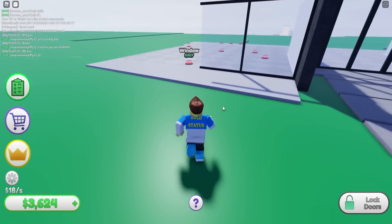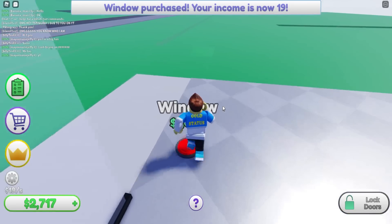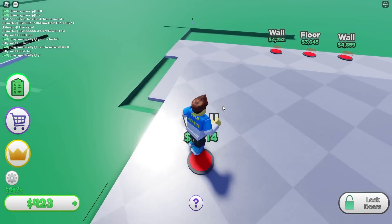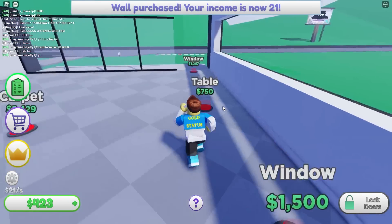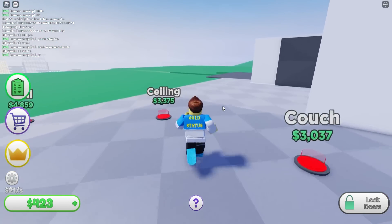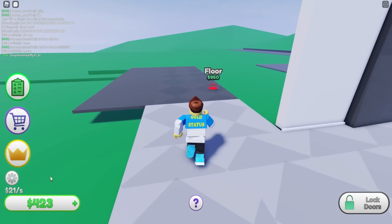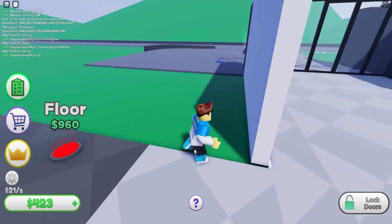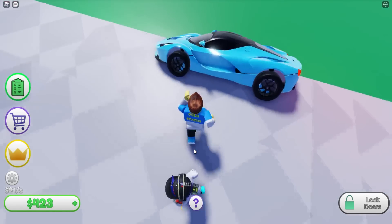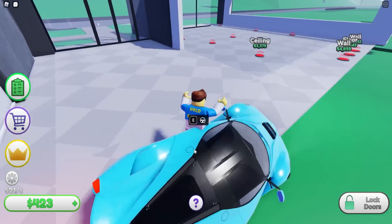We should have enough money for a couch now — we got 3,600. Let's get the wall going, another window, then another wall. We got 400 bucks. We're earning 21 per second. Oh my gosh, someone just rolled up in a La Ferrari! Hey, can I drive it?